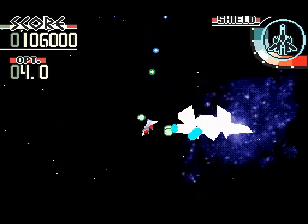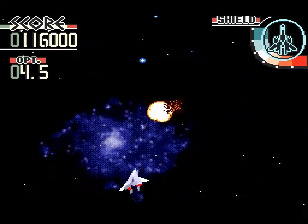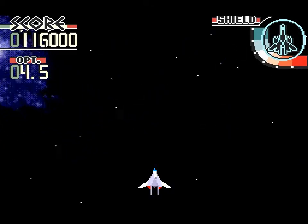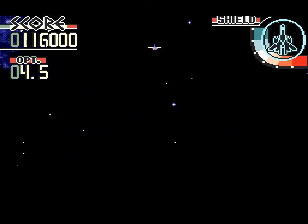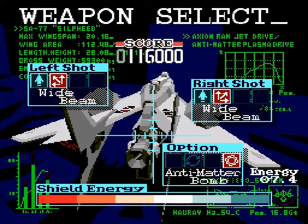This boss is laughably easy. If you just dodge that one part where it tries to collide with you — just sit there — yeah, easy. On to stage three! So now we've unlocked a new Wide Beam for both sides and the Antimatter Bomb, which has a little bit more energy than the shield. Let's try those out.